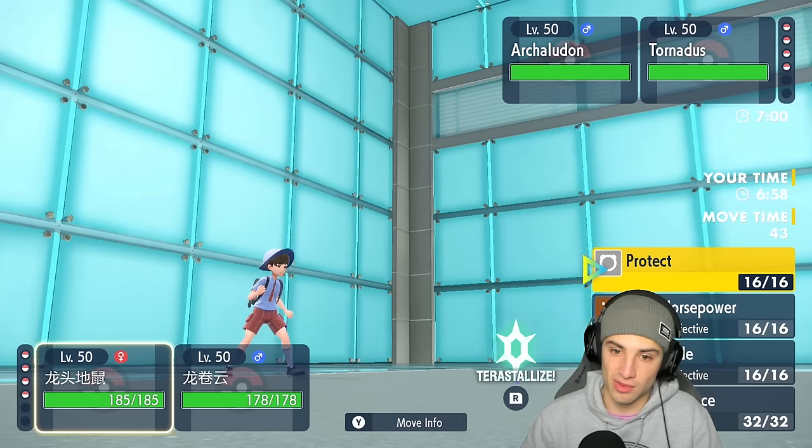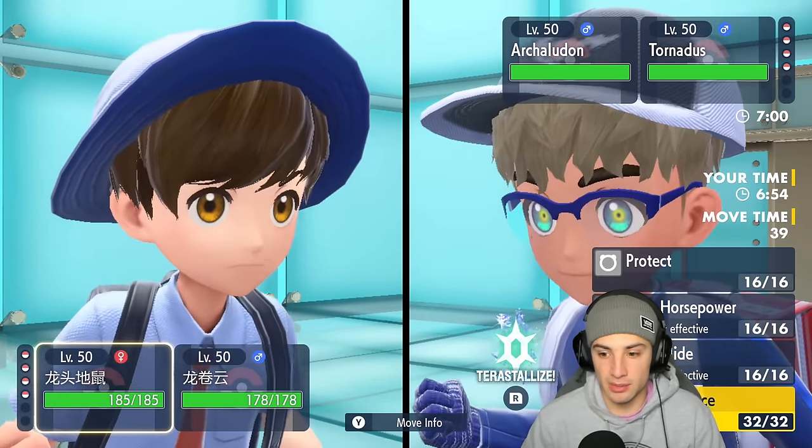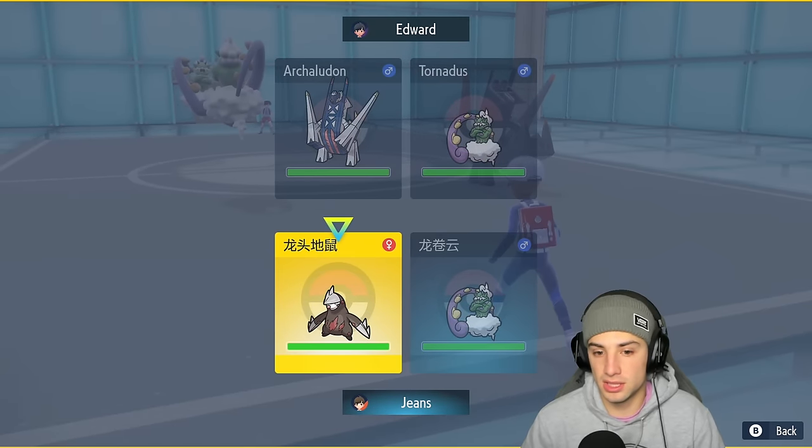Our opponent is leading Archaludon alongside Tornadus — we've got Excadrill ready to roll. I love the typing here, so I'm just going to pop a Swords Dance.